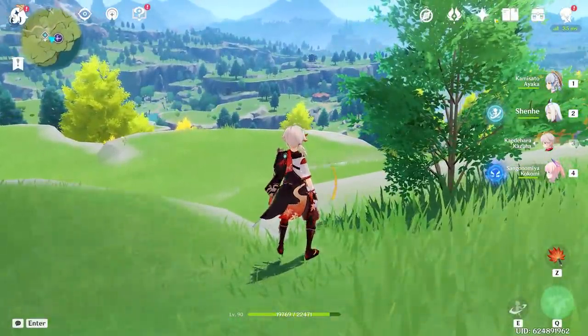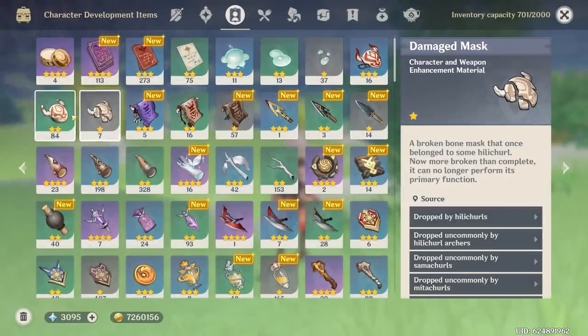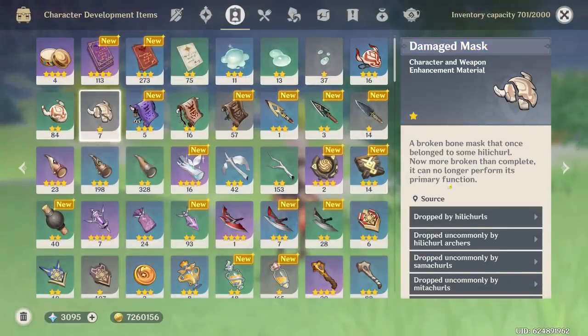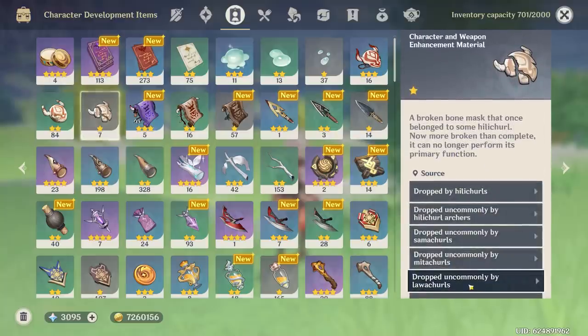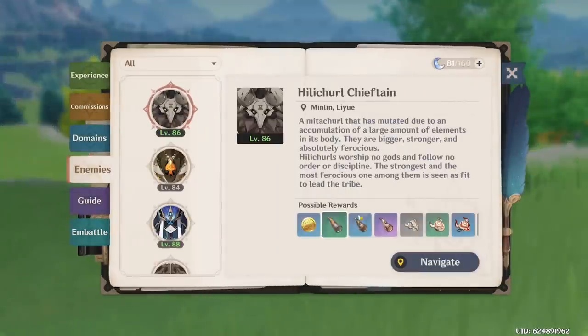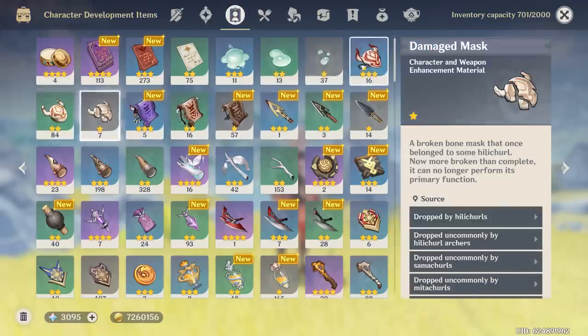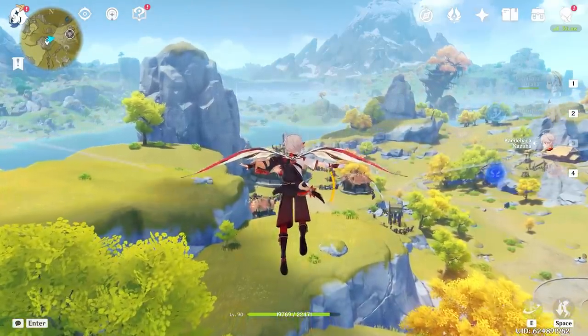In the meantime, Razor needs a really annoying mob material — that is the Slime Condensate, which you get from the Hilichurls, and they are such an annoying material to grind. You'd think they wouldn't be annoying because there are plenty of Hilichurls, but there's no guaranteed drop for them. I have pre-grinded quite a bit — this took me hours to do. So let's go start on our Hilichurl grind.